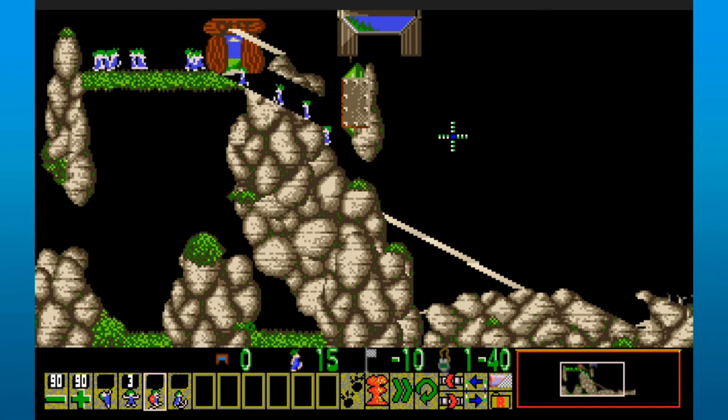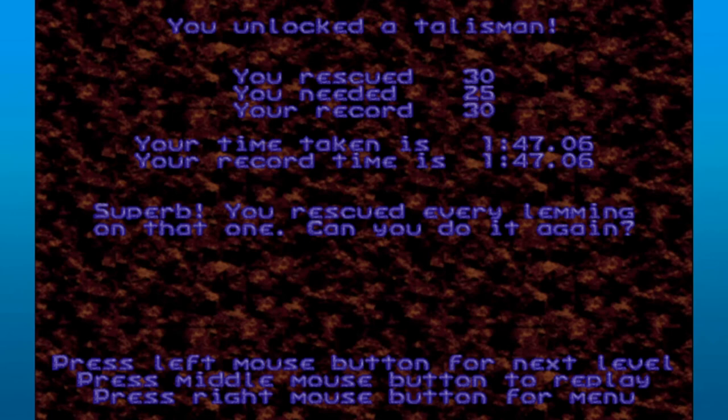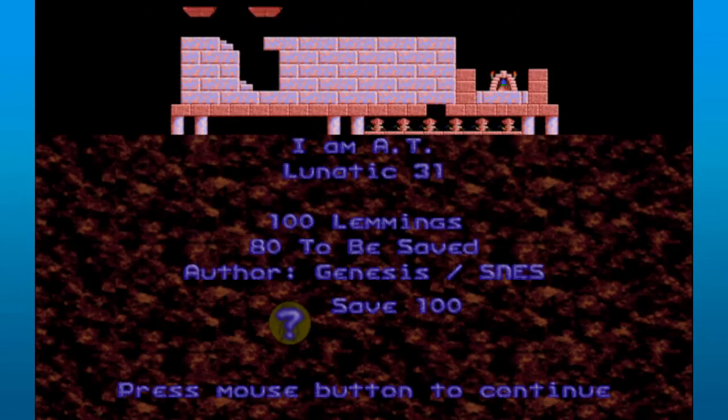Next up I've heard is the goofy one, so here we go. We've got one talisman done in the final episode. Now we gotta do the other one, and man I have heard it is a bear. Final silver talisman is ours at last.